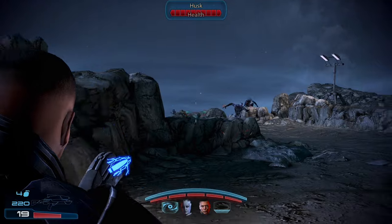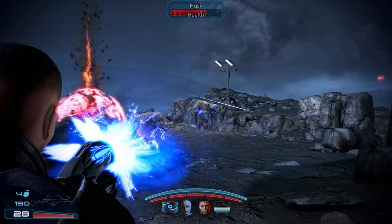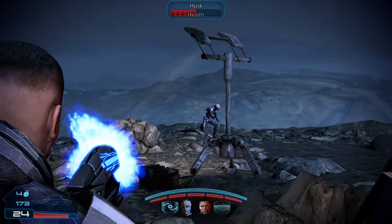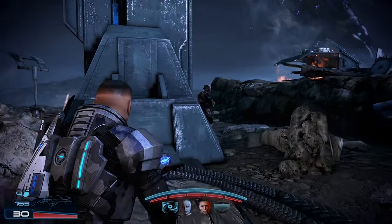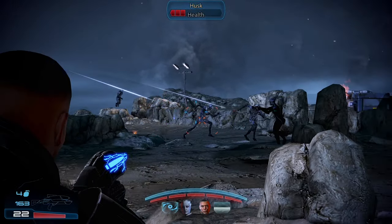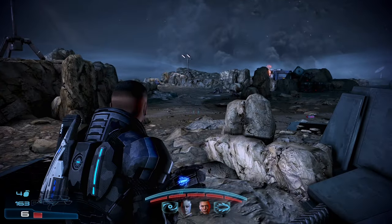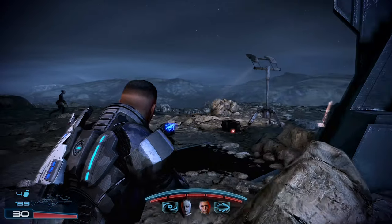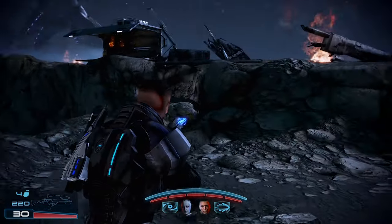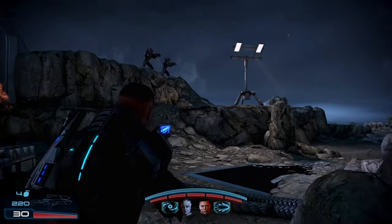Shepard up. Somebody's doing amazing things — guess who she is. Here's a hint: she's blue and she likes to punch stuff. She thinks I'm cute.